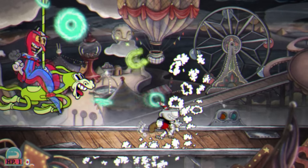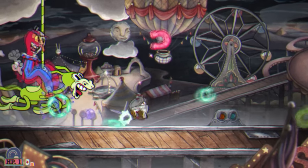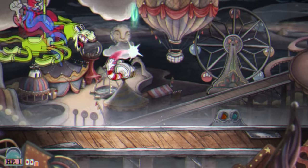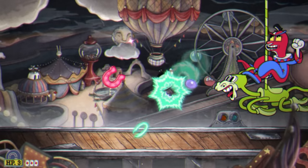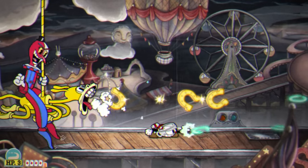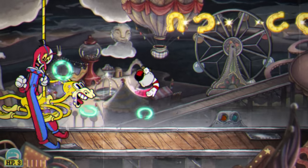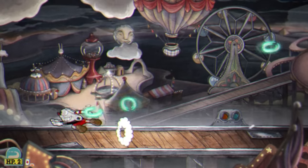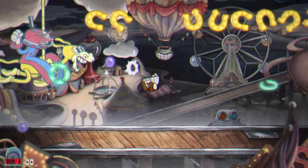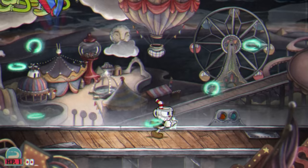In the third phase, Beppi will drop down on either side of the stage and do one of two moves. A green horse will have him shooting out horseshoes that travel in a wave-like path, and a yellow horse will blast out horseshoes that you need to duck under and then find a gap to avoid. The yellow horseshoes always seem to get me since I always forget to duck down fast enough — so yeah, duck down fast enough and you should be fine.